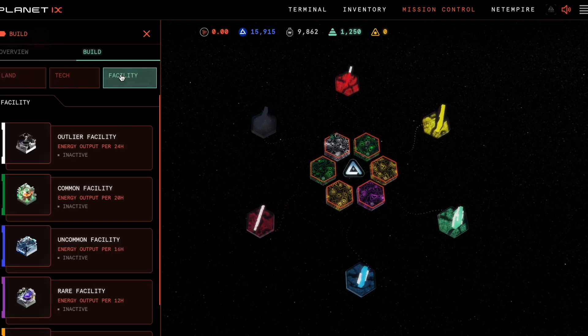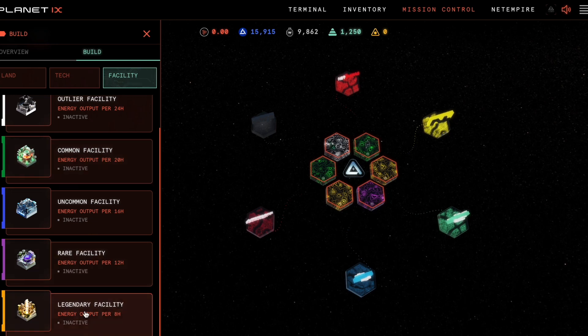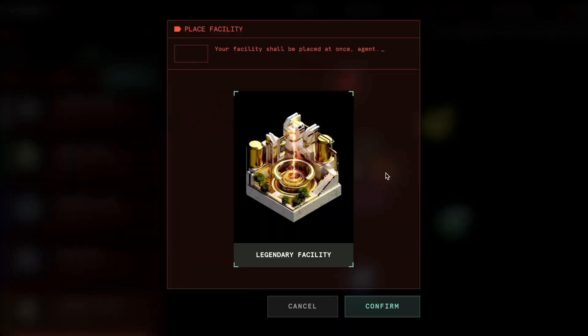Before you can stake a facility, there must be a land asset staked on a tile. Please know that the tier of the facility must match the tier of the land asset. So in this case I'm staking a legendary facility on a legendary domain.